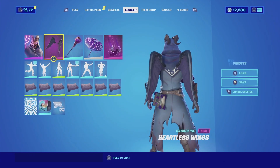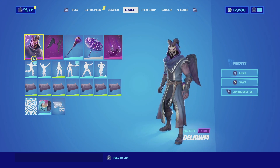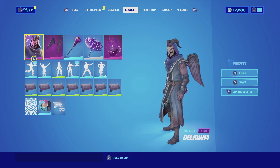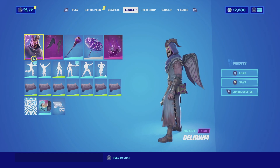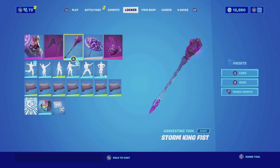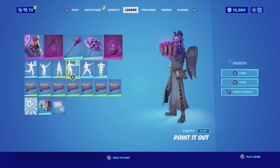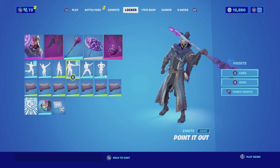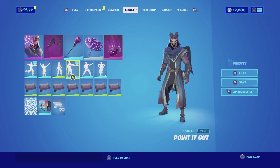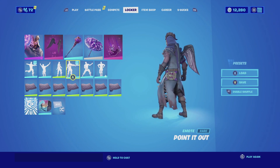For the last combination with the Heartless Wings, I am pairing them up with Delirium. This combination is actually very creepy, but it fits perfectly. The all-creepy design with the purple cloak matches perfectly with the Dark Wings. For the harvesting tool, we are going with the Storm King Fist. The Storm King Fist matches really well with the creepy design of Delirium — it does have that purple glow that complements both the backbling and the skin, and it just looks very cool.